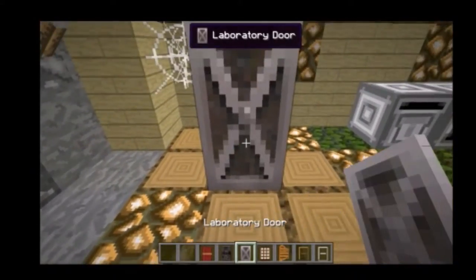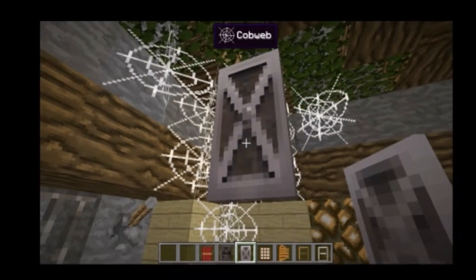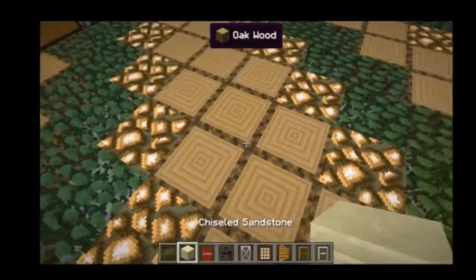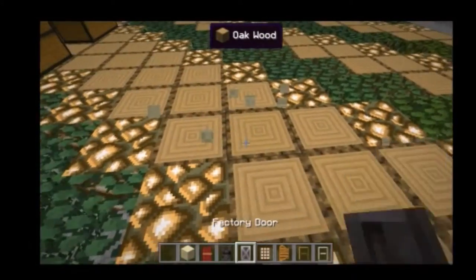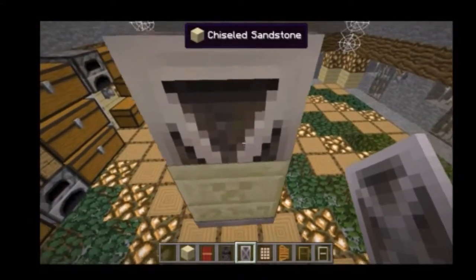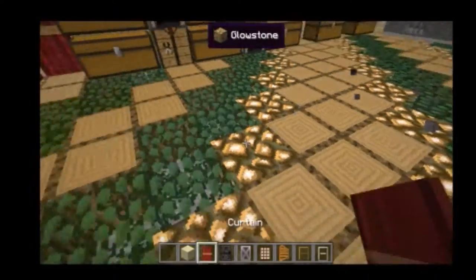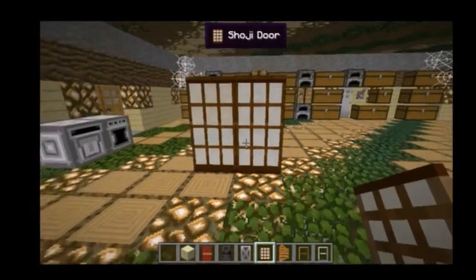Next we have a laboratory door, which goes two blocks up. Let me just show you — I'll get some chiseled sandstone. The laboratory door, as you can see, goes up into that space. Pretty cool.